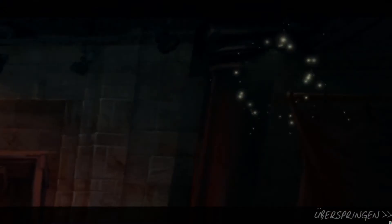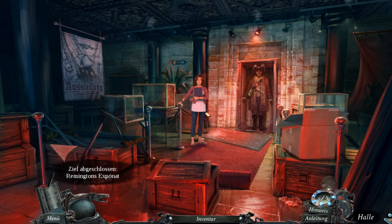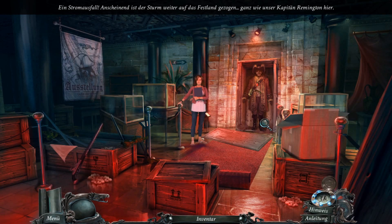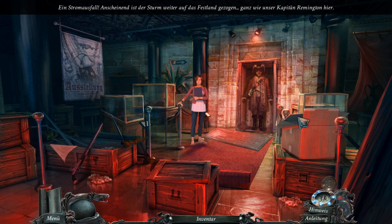Ich wusste es. Sehr schön. Durchgebrannte Sicherung. Dann dürfen wir uns wahrscheinlich auf die Suche nach neuen Sicherungen machen. Mom, you know, I'm scared of the dark. Could you check the fuse box? Ja, werden wir machen. Einen Stromausfall. Anscheinend ist der Strom weiter aufs Festland gezogen - ganz wie unser Captain Remington hier. Humor hat sie immer noch. Das ist wichtig. Oh, jetzt blitzt es auch noch.